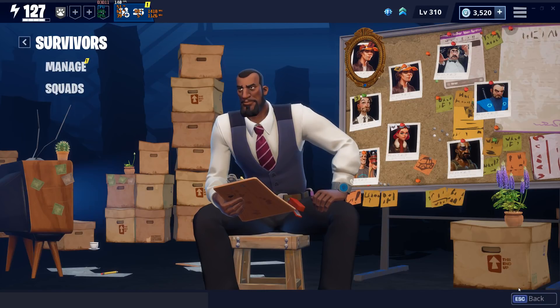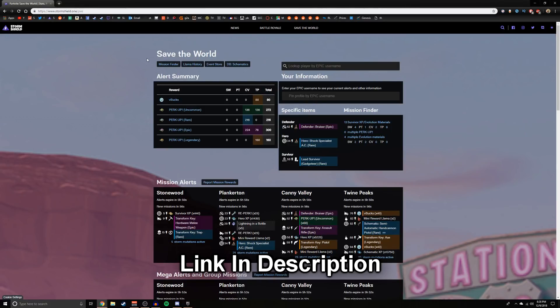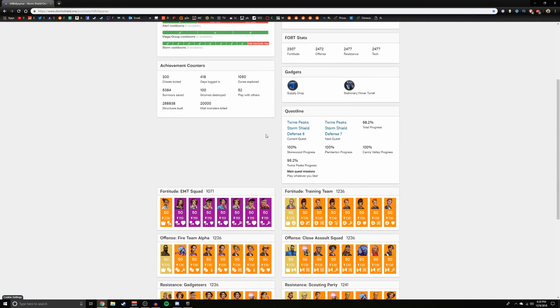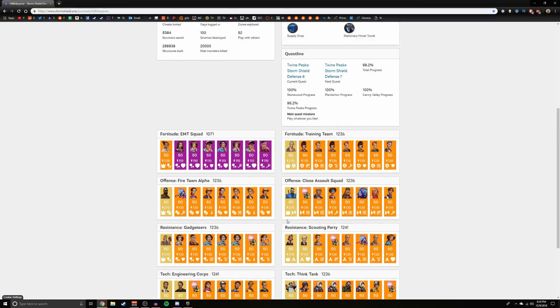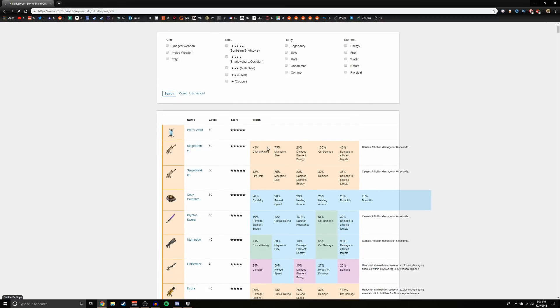Now let me show you how you can check anyone's inventory at any time. Here we are - this is stormshield.one/PVE. They have a BR version too if you want to see everyone's BR stats. I use it to see missions, V-buck alerts, and what other people's loadouts and levels are. To see my inventory you just put my name in - I already have it bookmarked. Right here you'll see all my information: gadgets I use, fort stats, heroes I'm currently using, alert cooldowns, storm cooldowns, and all my survivors.